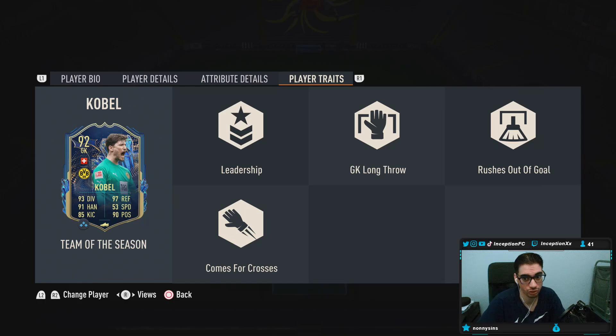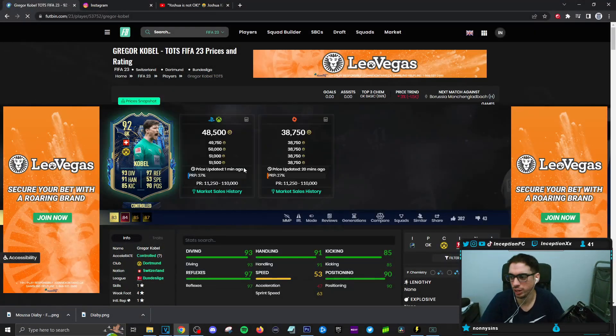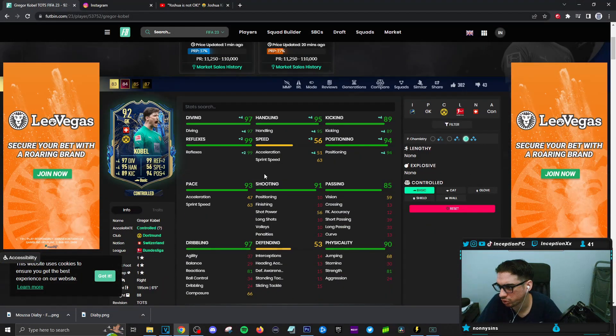That's perfect for our scenario — using him as the goalkeeper with sweeper-keeper and comes for crosses as the actual instructions, which is what we usually put for most formations. In-game attributes: this card is on a basic chemistry style just to check him out and see how he generally performs. On the basic chemistry style, we boost diving, reflexes, handling, kicking, and positioning.